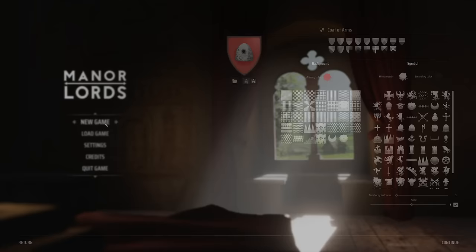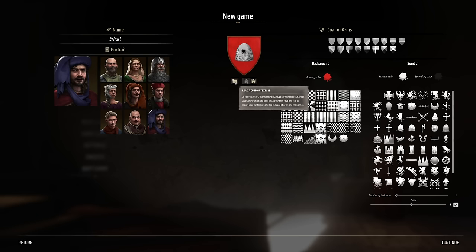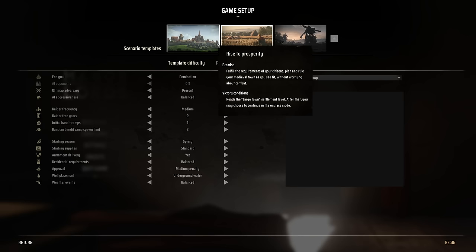Right away when you click on new game, you're presented with some customization options — not exactly character creation, but a portrait selection and the ability to establish your coat of arms. You can either upload a symbol or use the surprisingly robust system provided to create one, and right after that you'll set up the game itself.